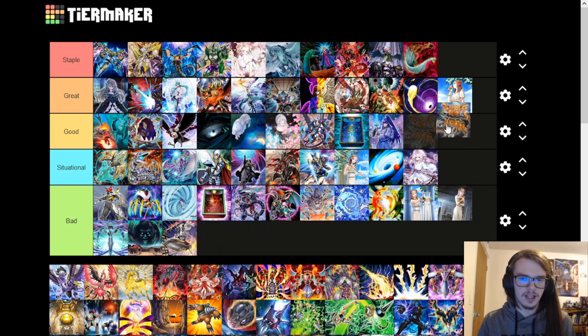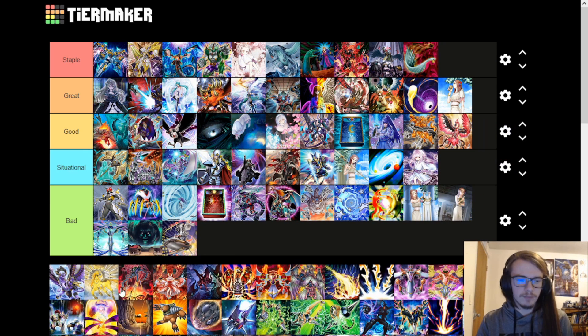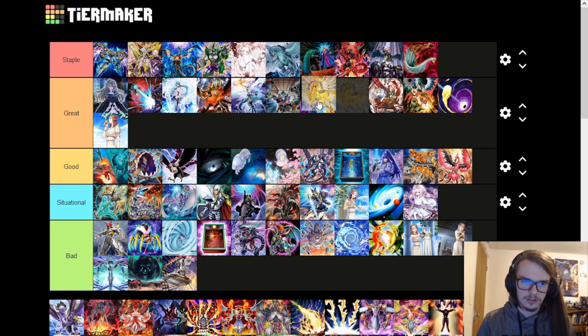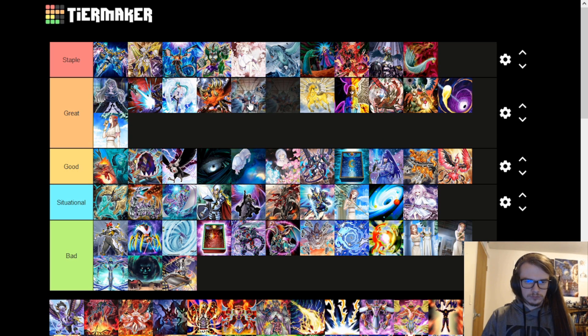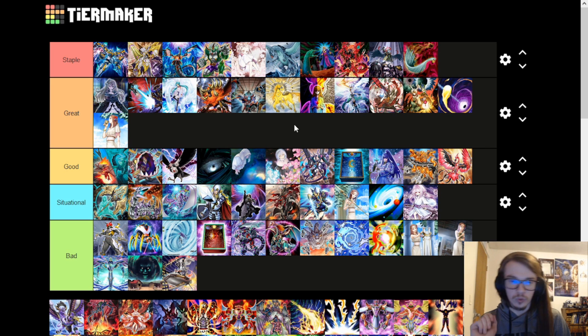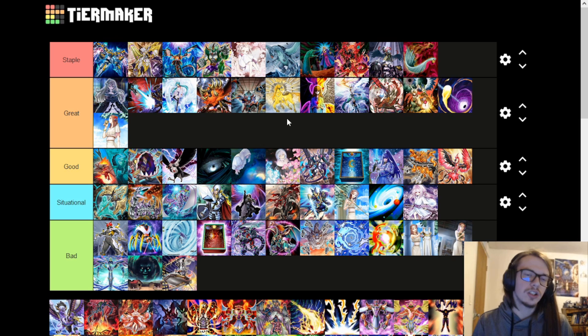Next up are the Nightmare monsters. Nightmare Cerberus is good — it's a generic link monster you can go into to deal with opponent's monsters. Same with Nightmare Phoenix. Nightmare Unicorn is a little better — I'm going to put it in great. Being able to just return a card to the deck and shuffle is really good removal, probably one of the best removals. It has decent stats, and being a link three is very good because it gives you easier access to link fours like Access Code.